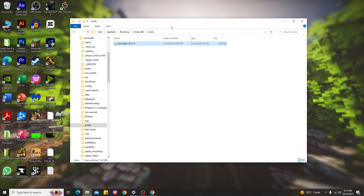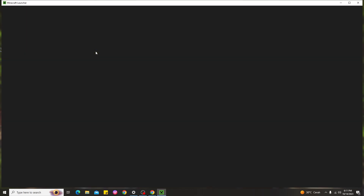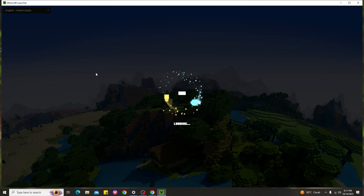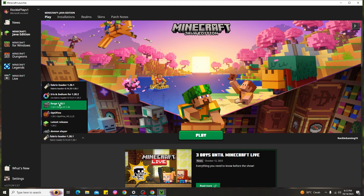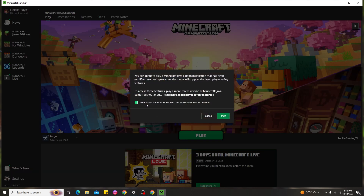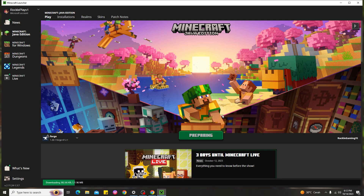Make sure you already have Forge for Minecraft 1.20.1 installed. Open the Minecraft launcher and select the Forge 1.20.1 profile. If you're using the wrong version like Fabric or Forge 1.20, click the version box and find Forge 1.20.1. Select it, then click Play — that's how you use Forge for Minecraft 1.20.1 to run Epic Fight Mod.